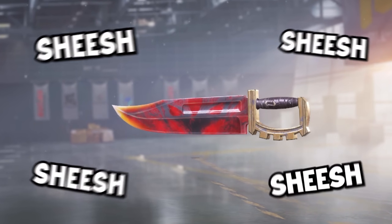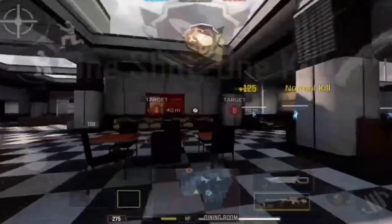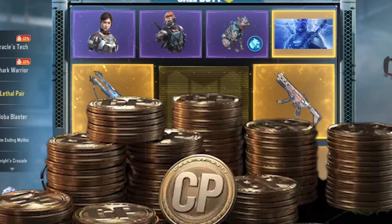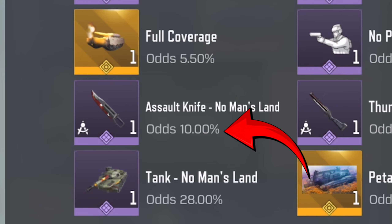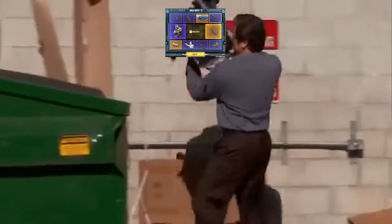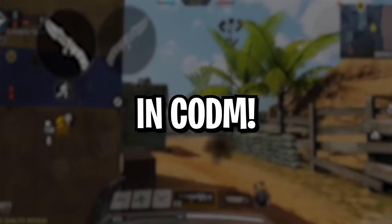The assault knife is the best melee weapon to use with a sniper — not only because it has a cool animation, but also because it has a pretty low drop time that helps when you're sniping. But this thing is usually only available in lucky draws that cost COD points, and we all know how rigged these lucky draws are. But there are ways to get some awesome looking assault knives for free, and today I'm going to be showing you four different ways to get a free assault knife in COD Mobile.